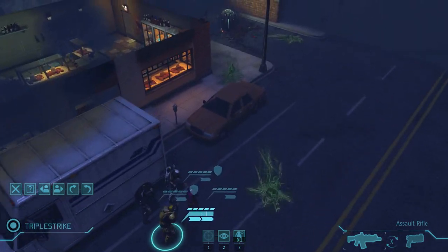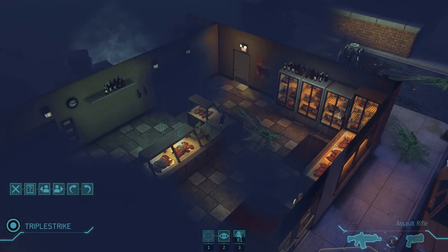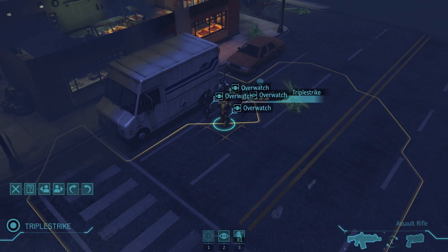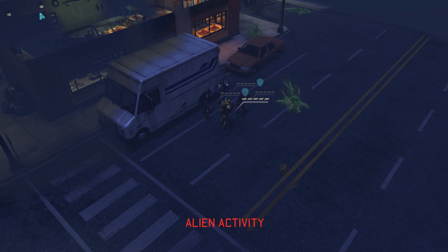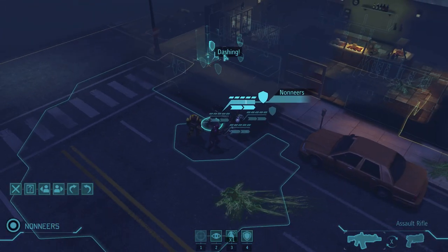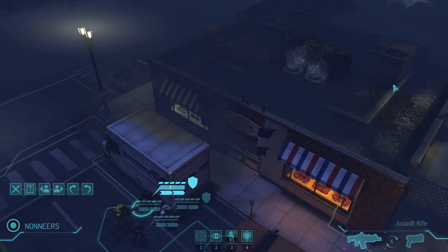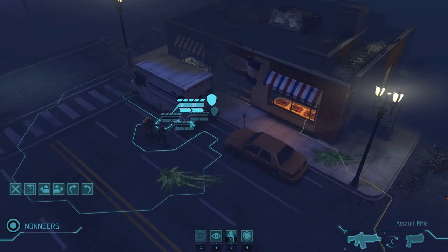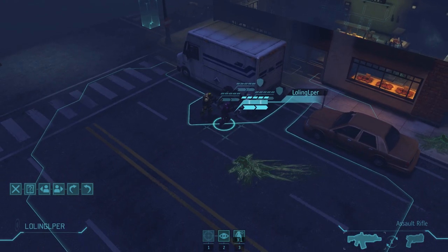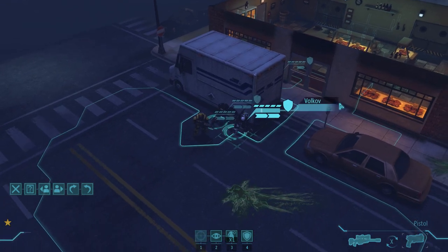We're going to move everyone in here. Well, no, this is not a convenience store — this is a restaurant. Chinese restaurant or something. We're taking cover behind this postal truck or whatever. Oh, there's a picture of a pig on there. This is a butcher shop, I think. So apparently they really like bacon, the aliens. You can't really blame them — that's probably why they came to Earth. Bacon is pretty awesome.